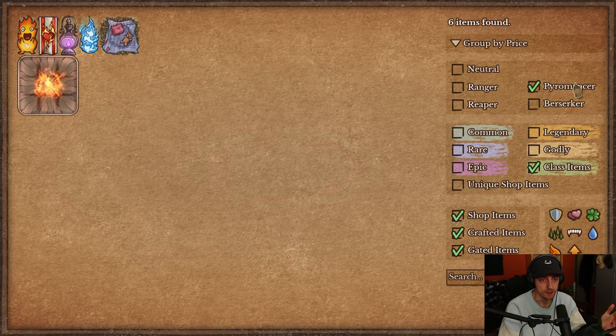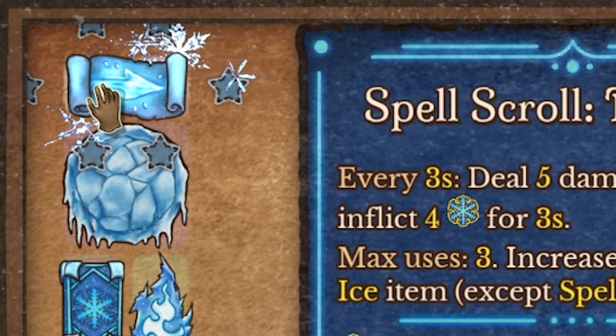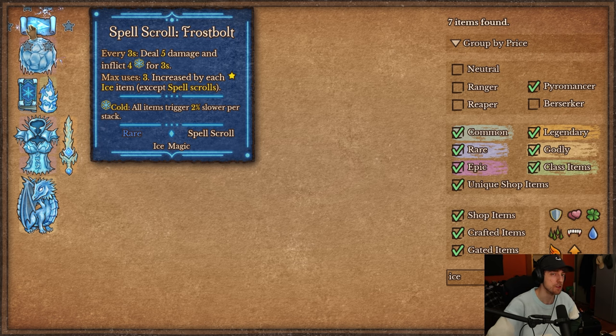So what are these ice items? First is the spell scroll Frostbolt. Every 3 seconds you deal 5 damage and inflict 4 cold for 3 seconds — so the cold isn't permanent. It has a maximum of 3 uses, so for basically 9 seconds you'll have 4 extra cold on your opponent and deal 15 damage total. However, the maximum uses are increased by each ice item around it, except other spell scrolls. So you'd need other ice items around the scroll for it to trigger more.